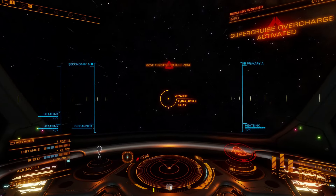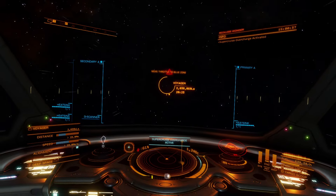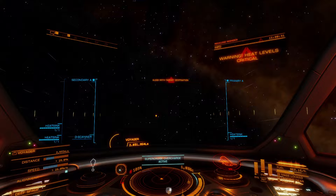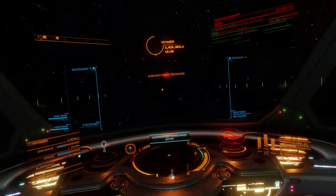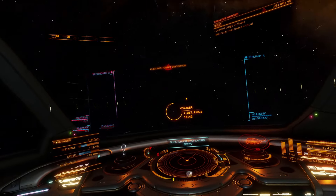Hey Elite commanders, the new Super Cruise Overdrive FSD is out. I'll take you through a ship build and then show you how to use it. It gives you a crazy Super Cruise boost, but it does come at a massive cost. Check the chapters to skip ahead as you see fit.